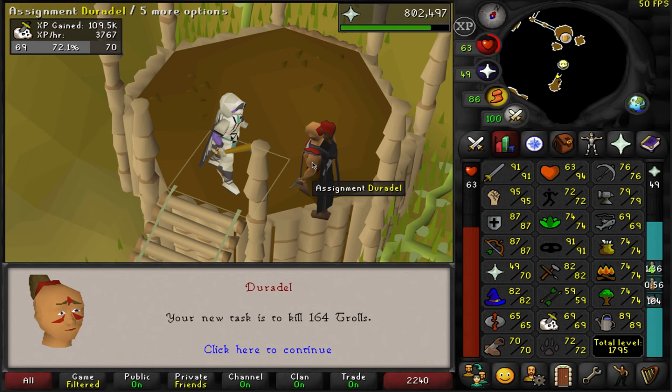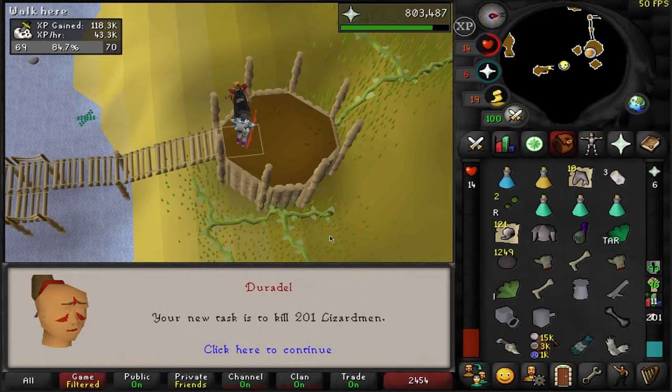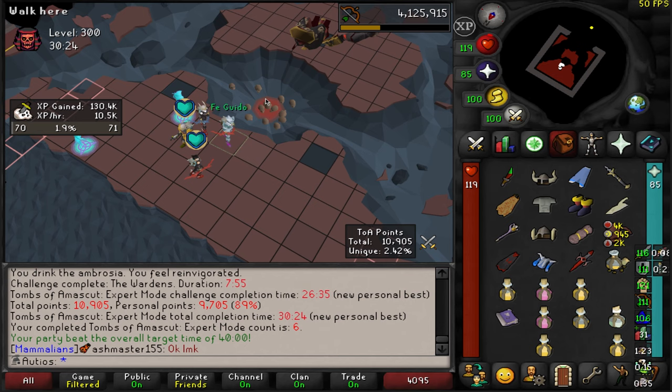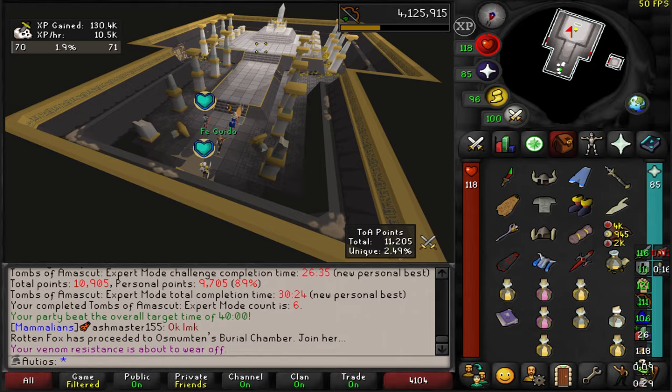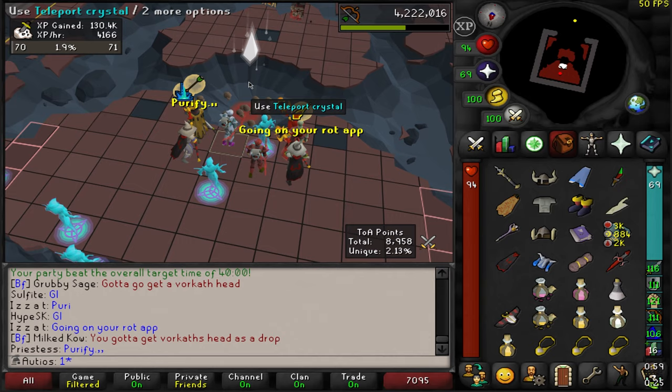Time for another Duradel task. Oh my gosh, I hate these so much — why do I keep getting trolls? There's the Duradel task completed. We got two long bones from that. Lizardmen — that'll work. Let's go do some Lizardmen Shaman. I also took a little bit of a break from Slayer and went and did a little bit more TOA, mainly just saw White Lights. I also got horrible loot from my chest, so that makes up for it.